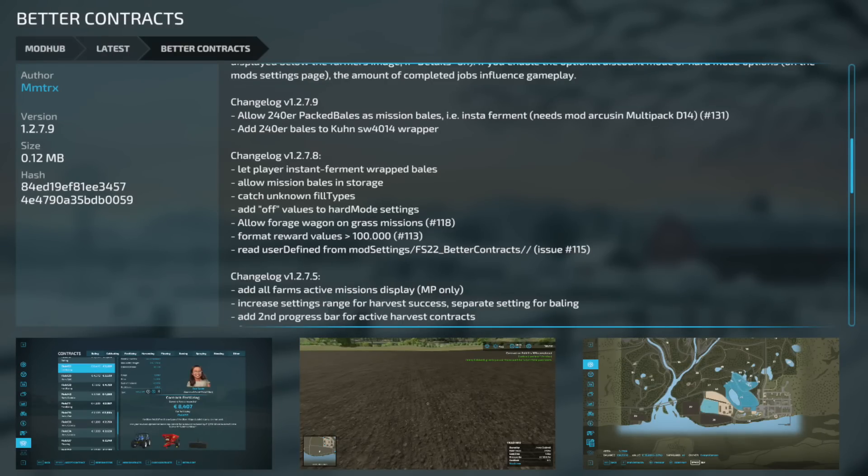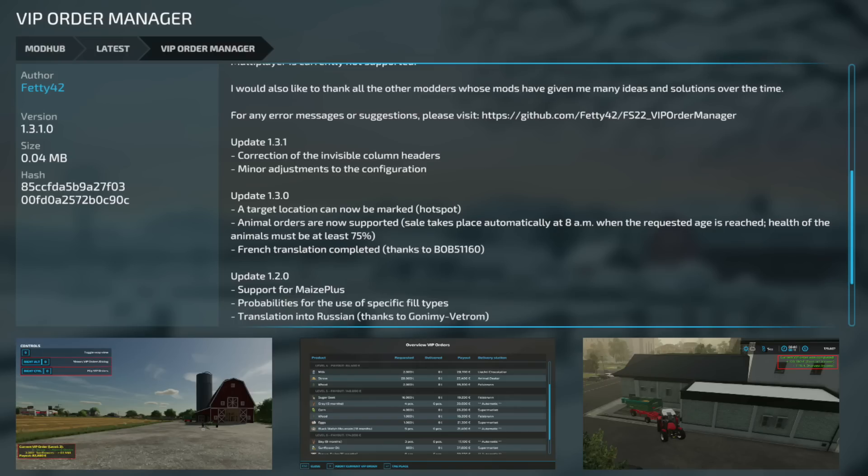For PC and Mac mod updates — Better Contracts, version 1.2.79, added 240 packed bales as mission bales and added 240 bales to the K Brand SW 40/14 wrapper, so make sure you read the notes if you're going to be using those. Your last mod today is the VIP Order Manager, version 1.31 — correction of the invisible column headers and minor adjustments to the configuration.